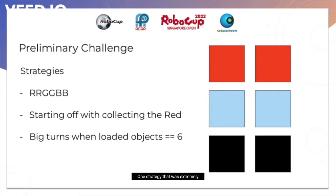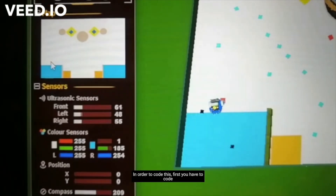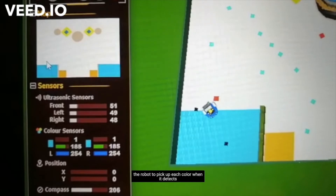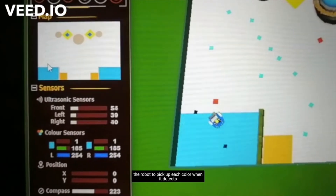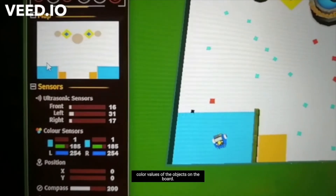One strategy that was extremely useful was the RRGGBB strategy. This is how it works. Collecting objects using RRGGBB means that you collect two of each object based on its colour. The benefit of doing this is that when you reach the deposit box, you get an extra 180 points. In order to code this, first you have to code the robot to pick up each colour when it detects it.